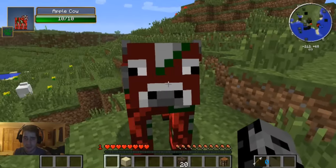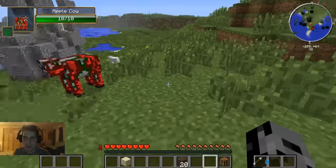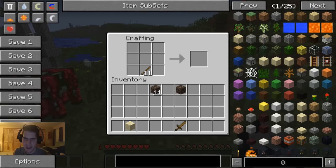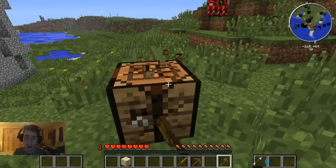The cow is giving me that look like he doesn't want me to kill him, but I really have no choice or I will starve to death. First thing I need is some sticks. I think I'll go with a pickaxe and an axe — that should be enough to get us started.